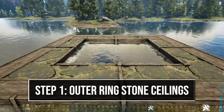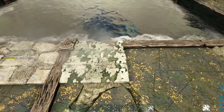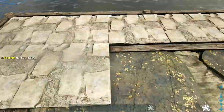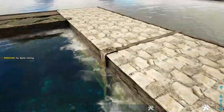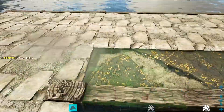We have our ocean platform placed. The first thing we're going to do is cover the entire outer ring of the platform with stone ceilings. Start here on this corner above the platform and cover the entire outer ring. A quick note: on this build, be very careful if you misplace anything — when picking it up, do not accidentally pick up or destroy the entire platform.